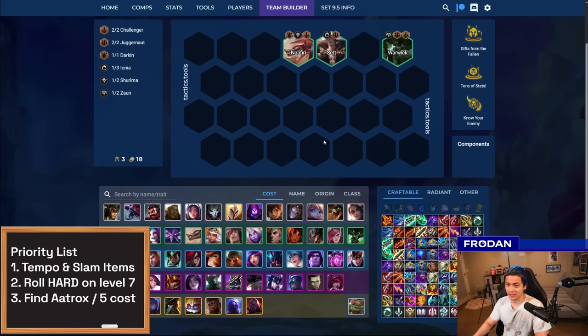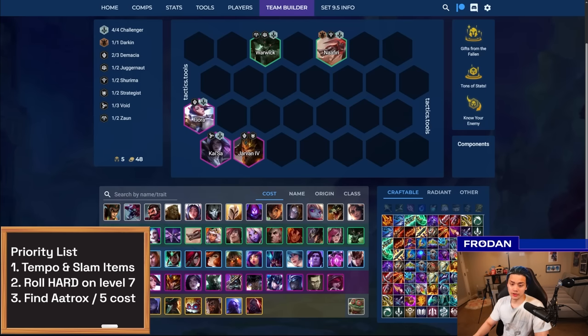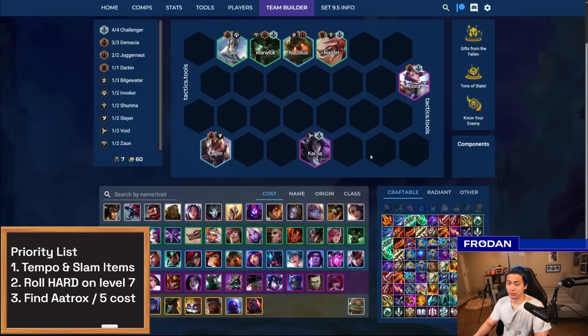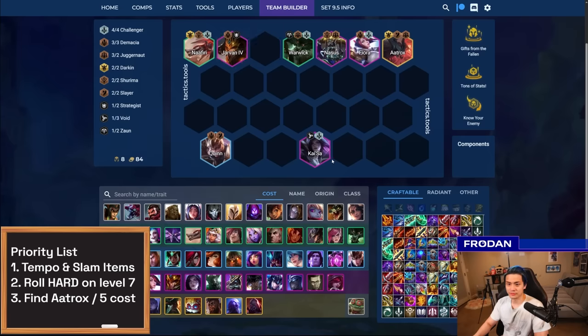In reality, you often don't find Nasus, so you play another Juggernaut like Nautilus. You don't find Jarvan, so you play someone like Galio. You ride this board on seven for a while because it's impractical to expect you'll roll Kaisa, Fiora, Nasus, and Jarvan all at once. At level eight, if you find Aatrox, the whole comp comes together — you slowly replace Galio and Nautilus with Nasus and J4, then position correctly. And voila, there you go.